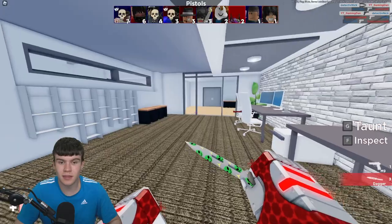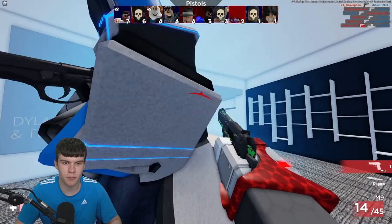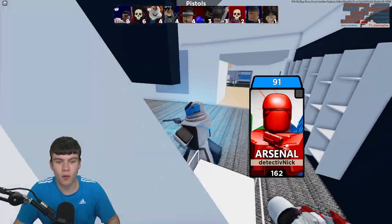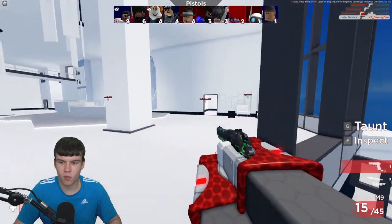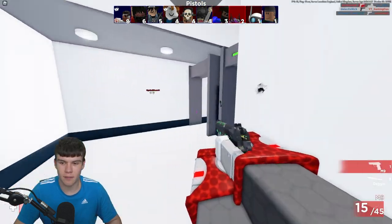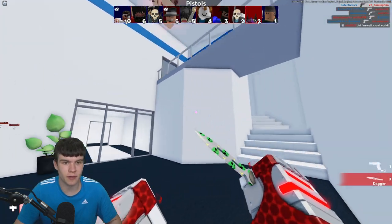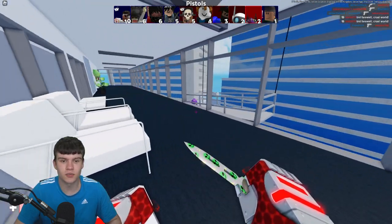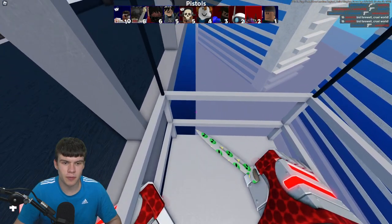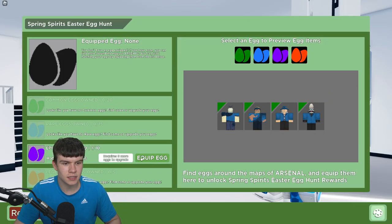Let's quickly get past here and get to that egg so I can finally show you what happens when you claim one. Finally we're here — so as soon as you've got this purple egg, that's our epic egg right there. Now if we return back to the menu and click on the egg hunt, we need to click on 'equip egg.'